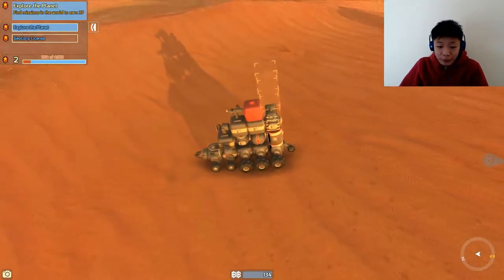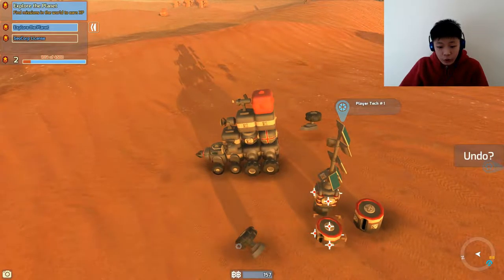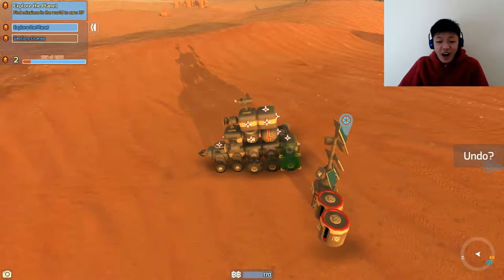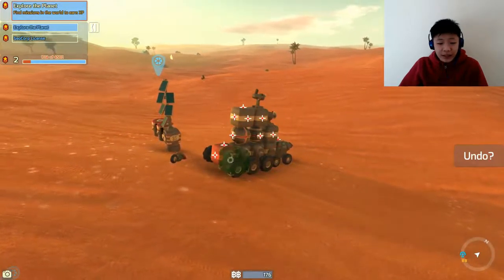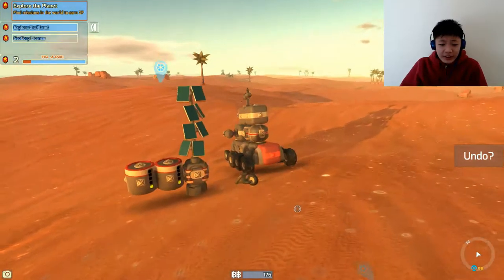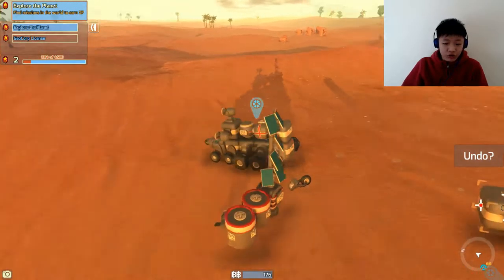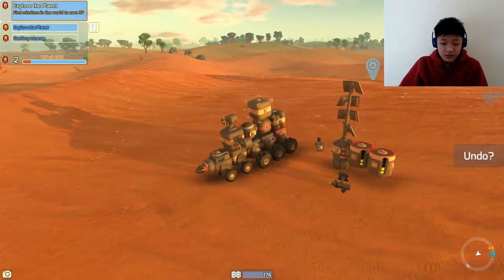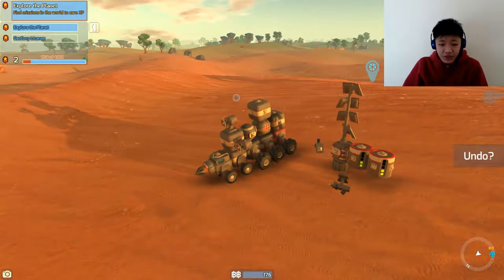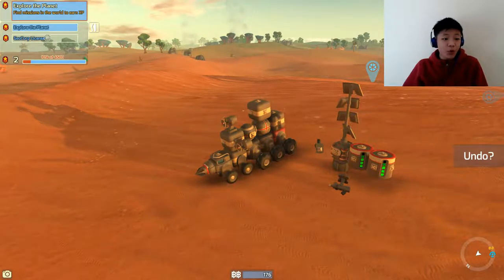I'm going to relocate this battery somewhere because right now it just comes off when I unequip it, and I always unequip that. So I need to relocate these batteries. I'll put a barrier over here, one above it. And yeah... oh good lord, these enemies just spawned. Okay, come on, charge up you freaking dumb crap. Come on, just charge up to full power and I'll put you back on.